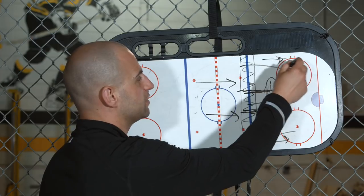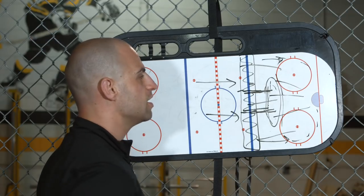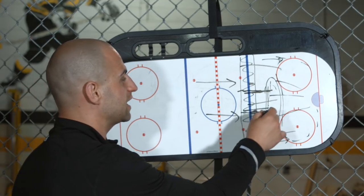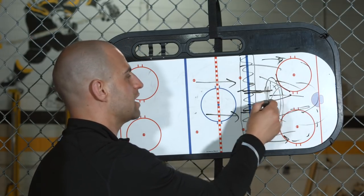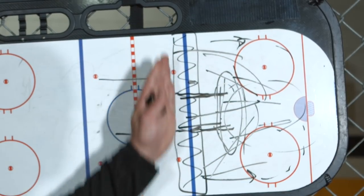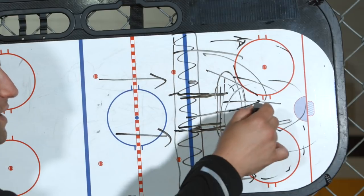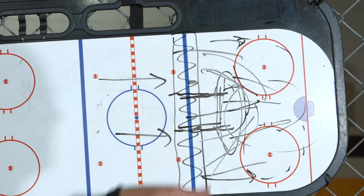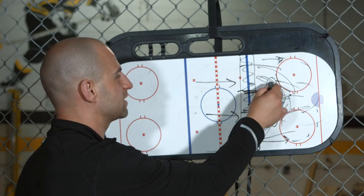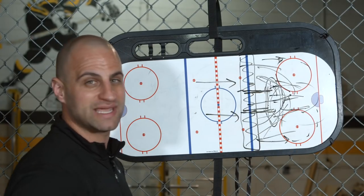Once you come into this area and the play continues to develop but you don't get that pass, you don't want to continue down too far. Once in a while in an odd-man situation it's okay, but you don't want to stay down in this area — this is a great time to bounce back out and curl out if nothing develops. We're making that decision at the blue line whether to continue down, by reading the back-checkers and the possession of our forwards. Once we get into the high slot area, we decide if we're part of that rush or if it's a good time to peel off. 99% of the time you're going to want to peel off and go back to your defensive role if you don't get the puck.